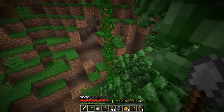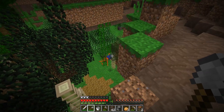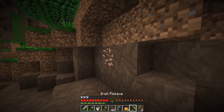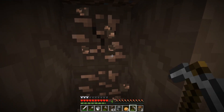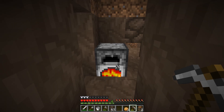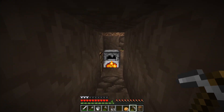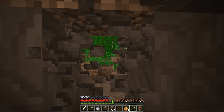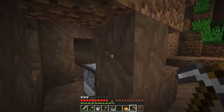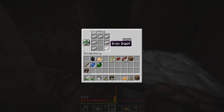I hopped over to another cave looking for more iron since I still needed three more pieces, and that's when I saw a giant beetle that apparently spotted me first. The fact that it was tracking me from about 15 blocks below was very scary. I could hear it the whole time I was smelting iron, and then random explosions started going off. Whatever that was, I wanted no part of it. I figured that if I made full iron armor, I might stand a chance against all these bugs, so I decided to hide in my hole and smelt all of my iron.